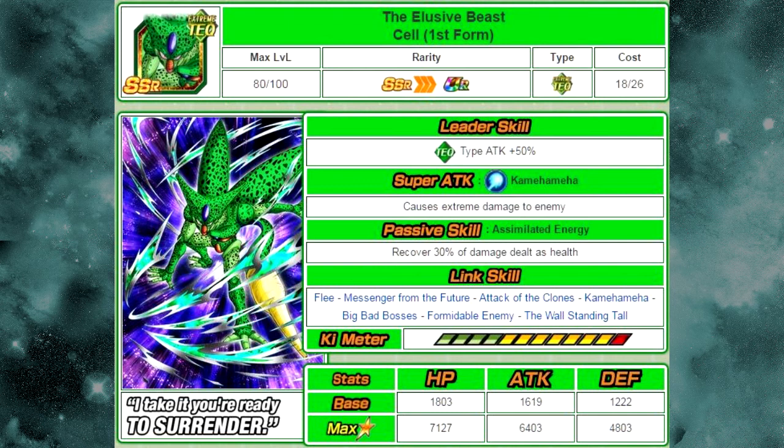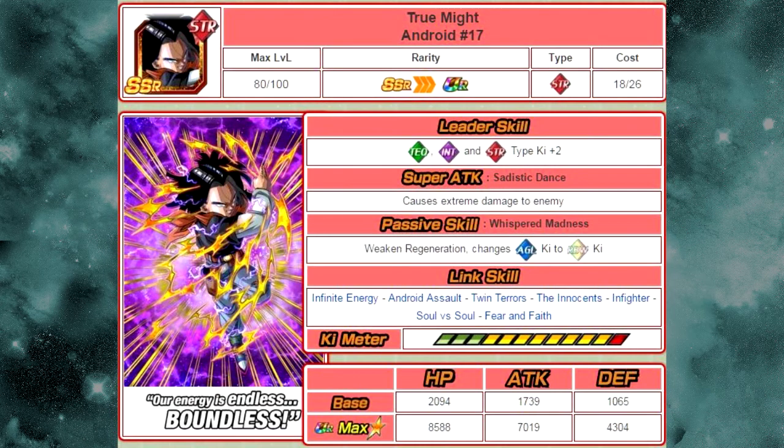His max stats are HP of 7127, attack of 6403, and defense of 4803. He isn't that great of a character, but he does have a Dokkan awakening, so if you can utilize him, go for it.